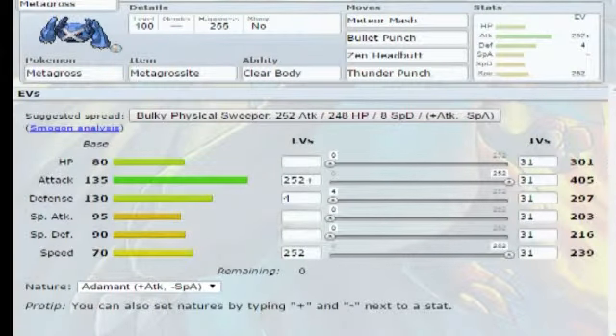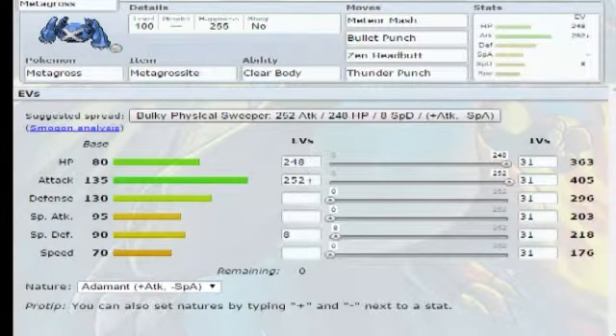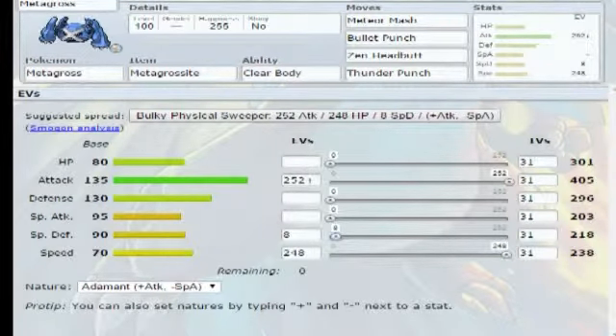The Pokemon I decided to bring first was of course Mega Metagross. Looking at John's team, the fastest Pokemon Metagross can't outspeed would be Kyurem-B with 95 base speed, and 110 does outspeed that with Adamant nature. So I'm safe to run Adamant Metagross with Meteor Mash, Bullet Punch for emergencies, Headbutt, and Thunder Punch. Forretress can set up a Blade Wall on me, so that's a problem.